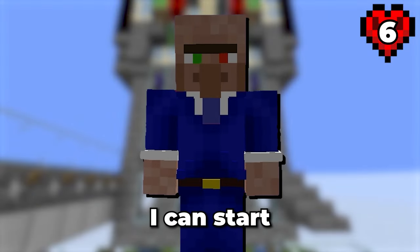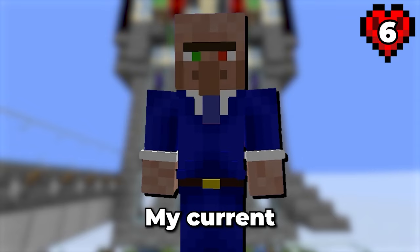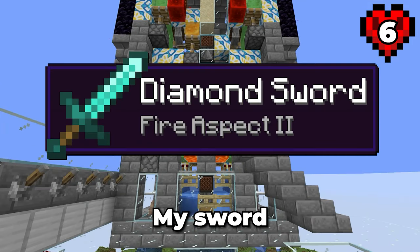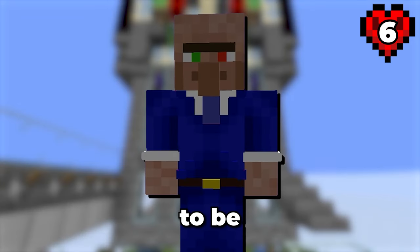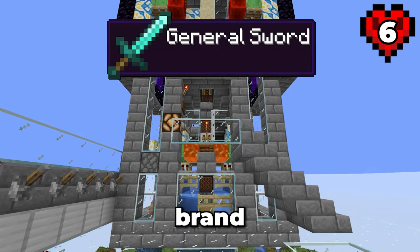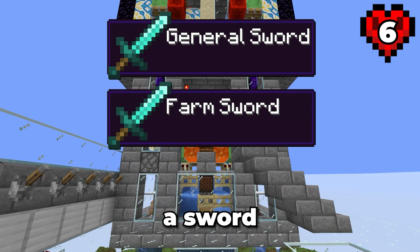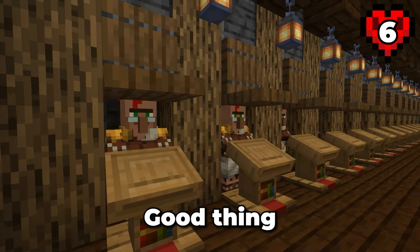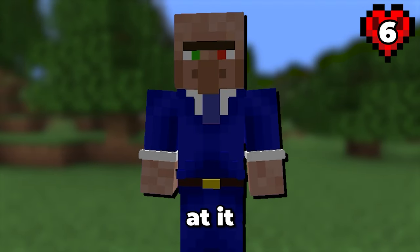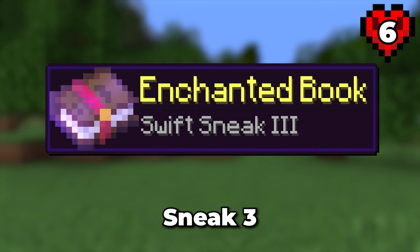Now I'm at the stage where I can start using this farm, but I still have a problem. My current sword won't work with this farm — it has a Fire Aspect enchantment which will destroy the armor stand. This will have to be replaced. So what I'd like to do is make a brand new sword for general use, a sword dedicated for this farm, and a helmet since I don't have one of those yet. These are all enchanted as well. Good thing we have villagers for that. While I'm at it, I should probably get Swift Sneak 3 on my leggings.